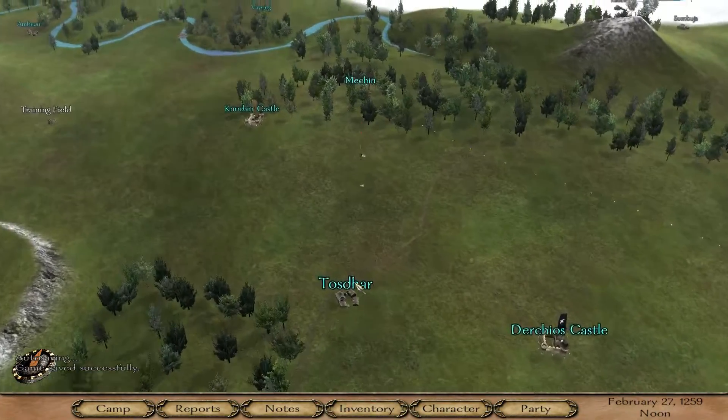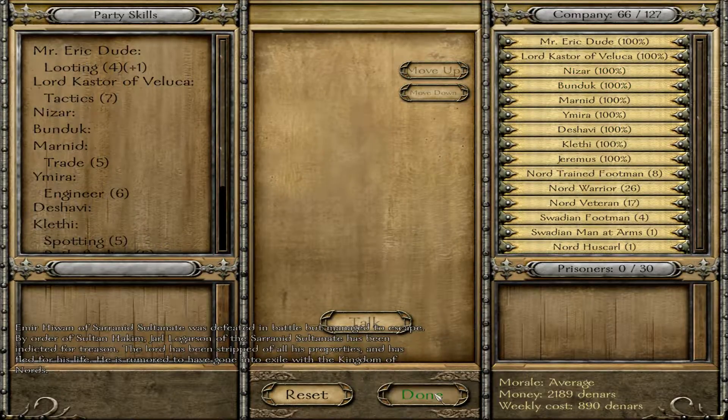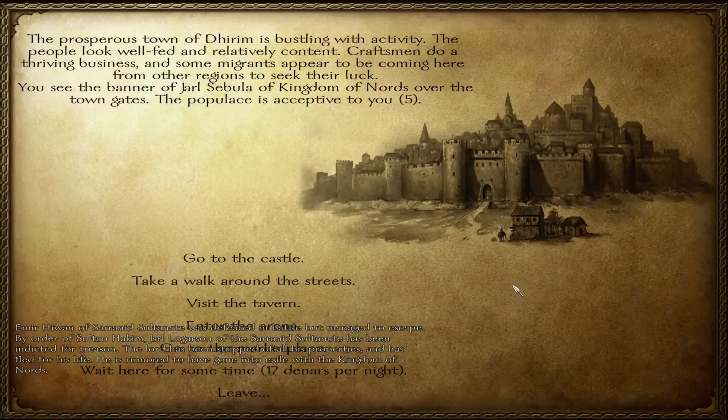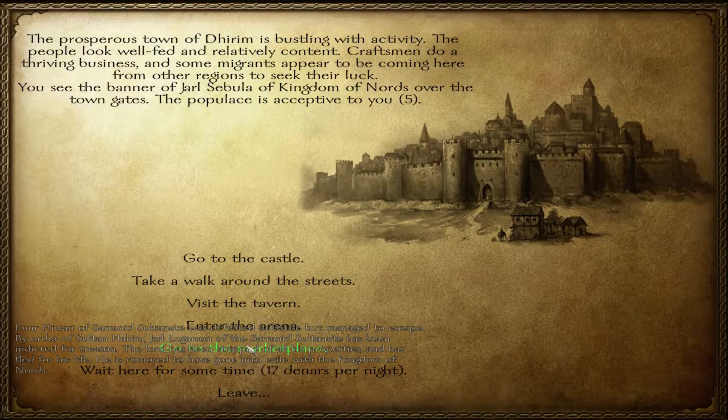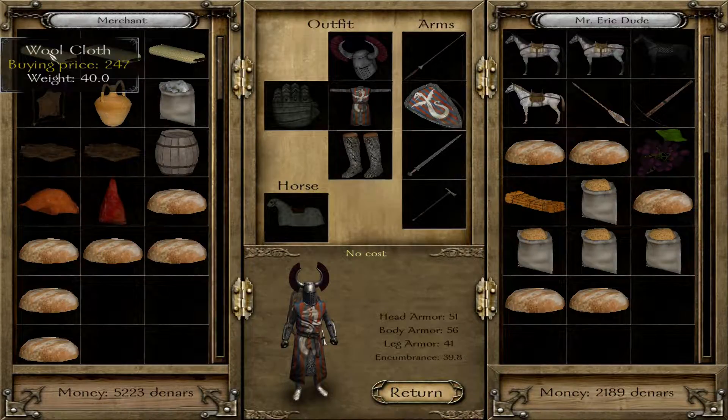Let's go check out Darin — what does Darin have? I don't have prisoners here. Let's go to the marketplace and take a look at the goods. We have wool cloth at $247 — that might be a cheap price. That's a sell price. Buy price... bread was $32, $22. Leatherwork at $2.06.